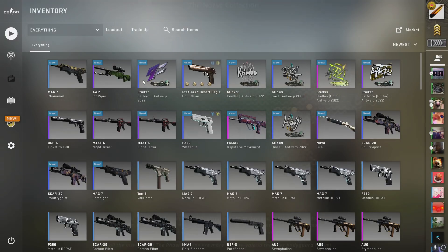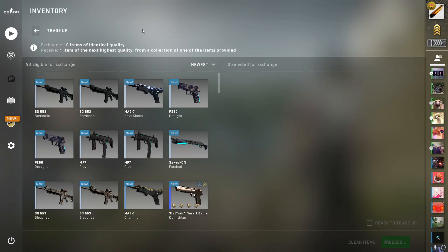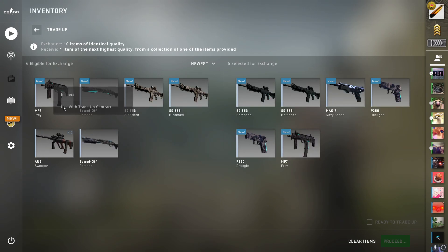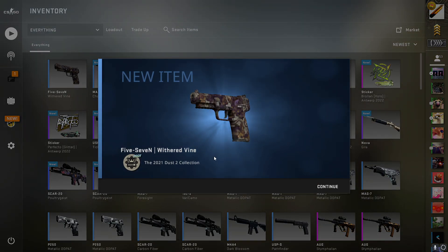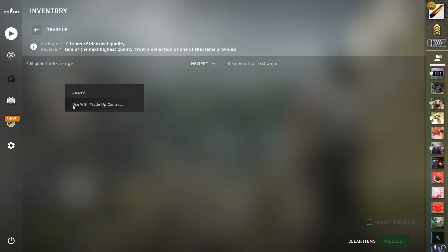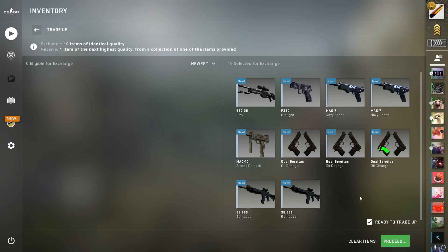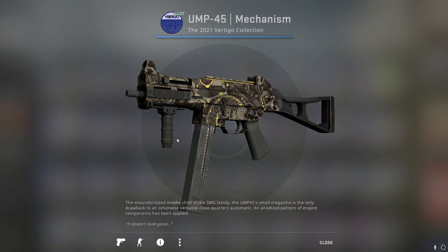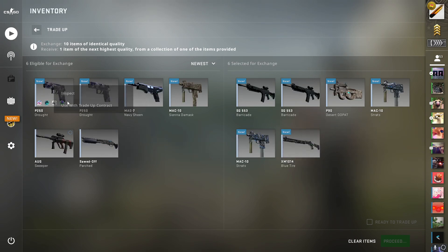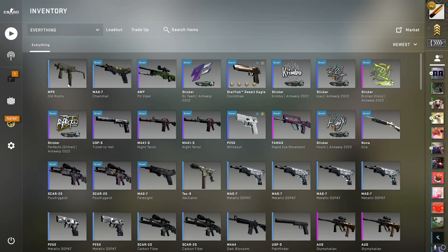I have some steam balance left so another trade-up incoming. I forgot to stop recording but that's fine because we're obviously gonna hit this trade-up, right? This trade-up, we're again wanting to hit the Norse skins. Two mil-spec in three, two, one — that's at least a Vertigo skin — five, six, seven, eight, nine, ten — time to hit a Norse skin... that's not a Norse skin.